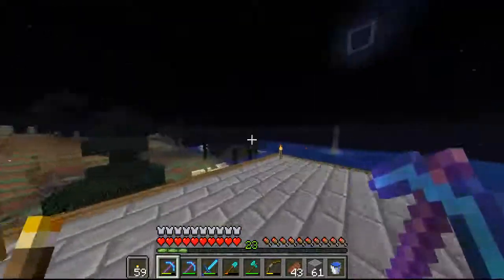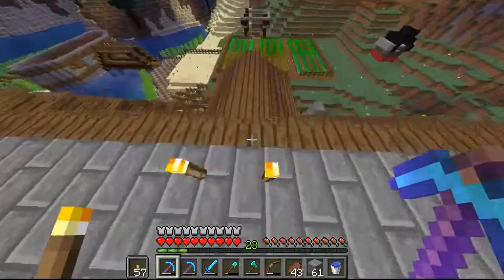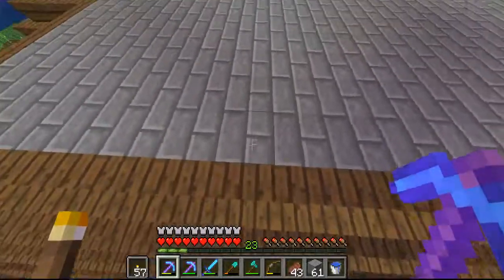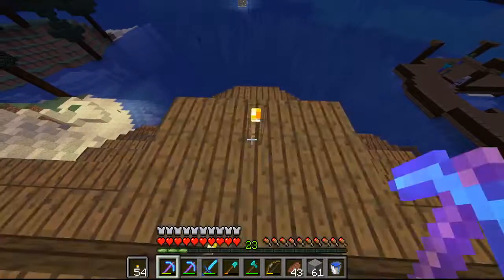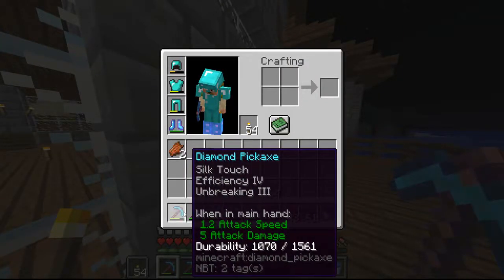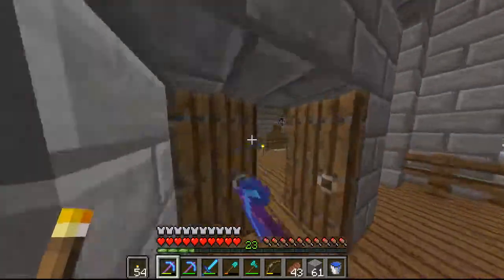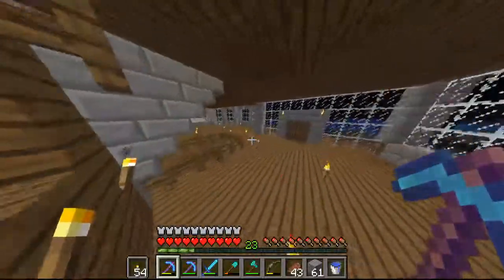If you're wondering what the big structure is over there, I'll explain that in a little bit. Let me make everything symmetrical here. Let's go over there to that build. Also, enchanted pick to Fortune 3 - I got my sword up a little bit and I got some good boots, so that's what we're rocking right now. Let's go over to that building real quick.